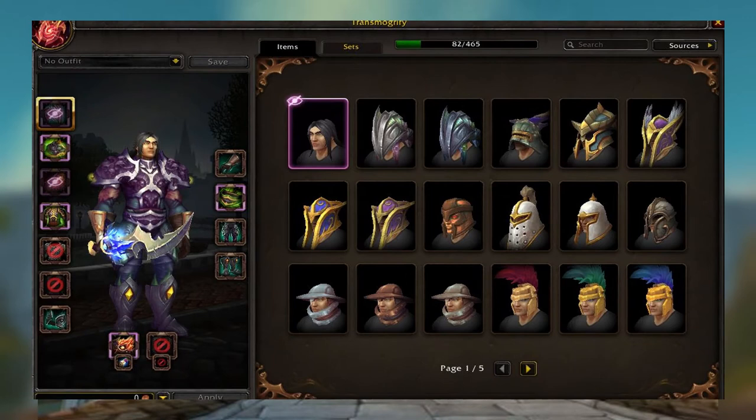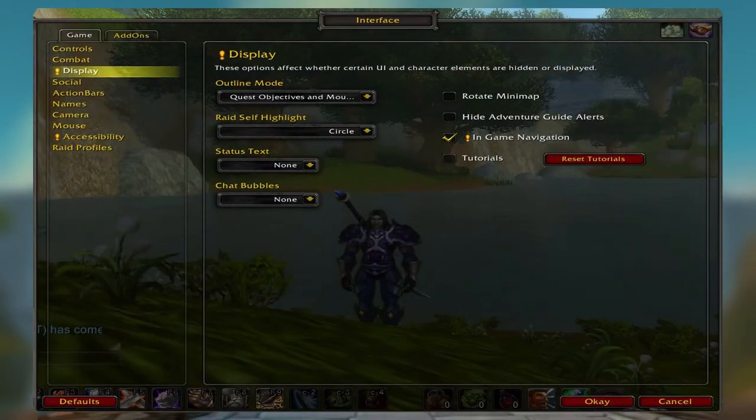The first thing I tried checking out was the transmogs, to actually see if there was an appearance I was using that would cause this effect, and I had little to no luck at all. So then I started poking around in the interface and I could not see a setting for this — like, why would they put in a setting for a green glow?